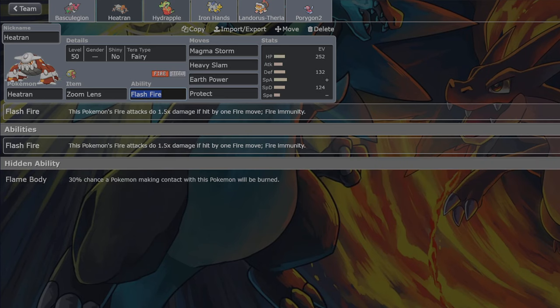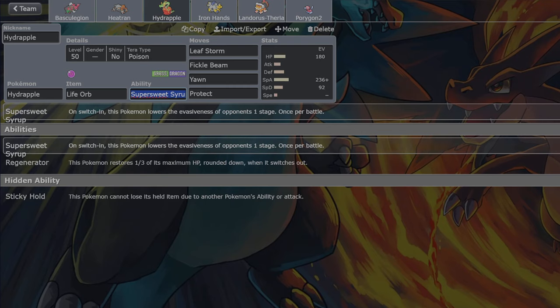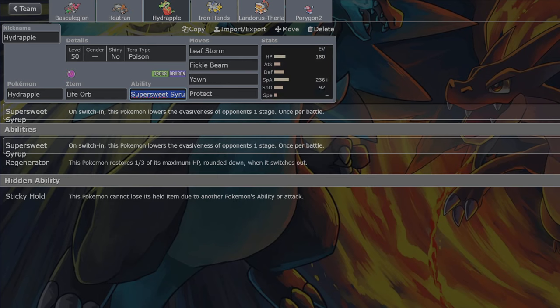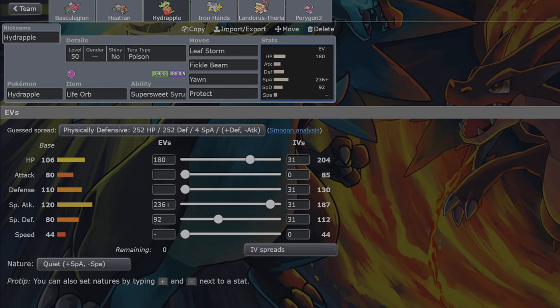I know it's once per game, which is annoying. If it triggered on every switch-in like Intimidate, that would have been pretty sweet. But apparently it's once per battle. Hydrapple versus Heatran - is it better than Gastrodon-Heatran? I know I don't have Storm Drain anymore, but Hydrapple hard walls Water types. So maybe. These are just my thoughts at the moment, and that's where I got to - randomly from the previous episode to here.